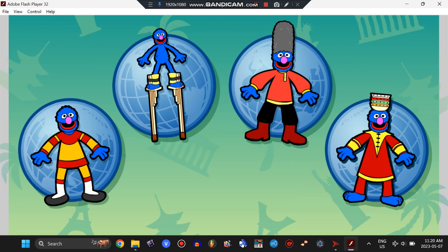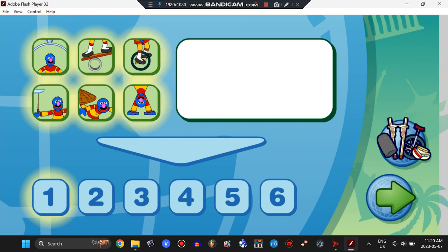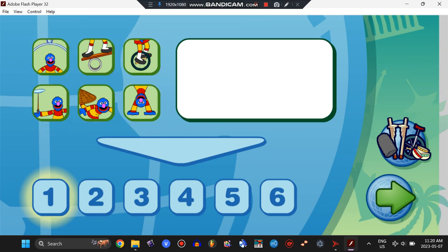Chinese acrobat costume. Come dance with me! Let's make a dance together. Click on a dance move tile and it will go into the counter at the bottom of the screen. Keep going until you fill up all the numbers in the counter.